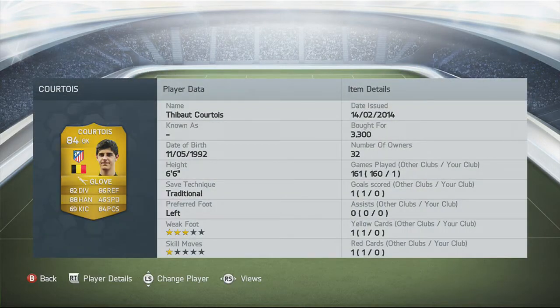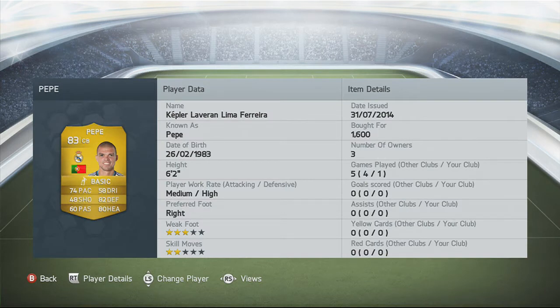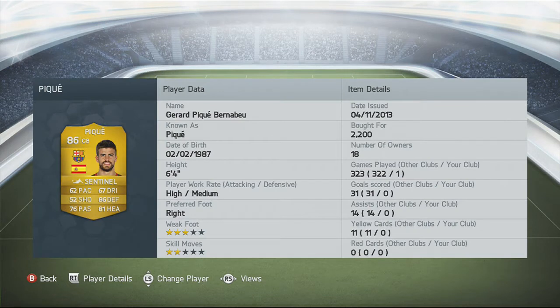Courtois I got for 3.3k — three star weak foot, one star skill moves, 82 diving, 88 handling, 69 kicking, 86 reflexes, 46 speed, and 84 positioning — an unbelievable keeper. Pepe I bought for 1.6k, three star weak foot, two star skill moves, 74 pace, 58 dribbling, 48 shooting, 82 defending, 60 passing, 80 heading. PK actually has an attribute card on him — 62 pace, 67 dribbling, 52 shooting, 86 defending, 76 passing, and 81 heading, three star weak foot and two star skill moves.